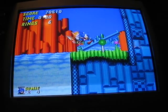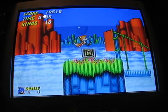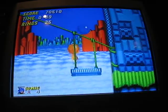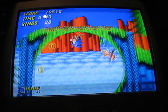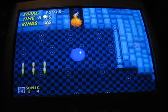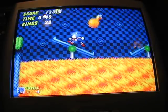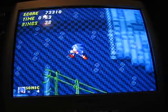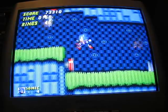With these springs, you want to stand at the farthest end you possibly can. Leverage will propel you higher than you would normally if you were to stand in the middle. Jump, and when you get to the top, spin and you'll break through. Now go left from here — don't even bother with these springs, just jump right across them. Tails almost screwed me up there.